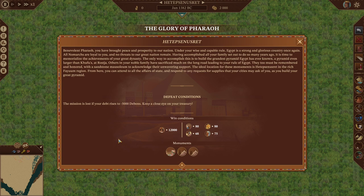Hello and welcome back to Pharaoh: A New Era. We are here at the glory of Pharaoh Hetebsen Yusret. We need a population of 12,000, a culture rating of 80, a monument rating of 68, a prosperity rating of 80, and a kingdom rating of 75. We will need to build a large mud brick pyramid, a grand mud brick pyramid, and a mausoleum. Let's pause and take a look at our pyramids first.